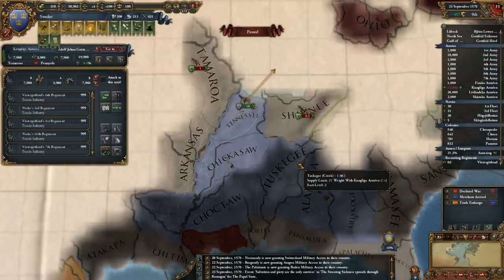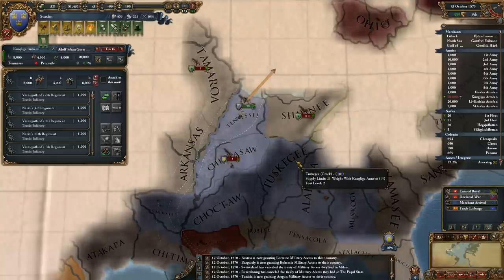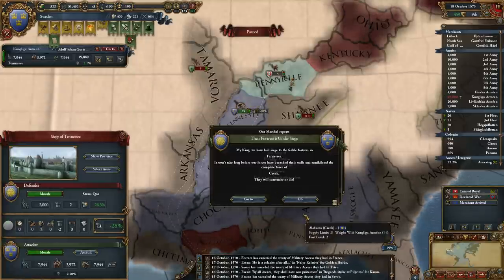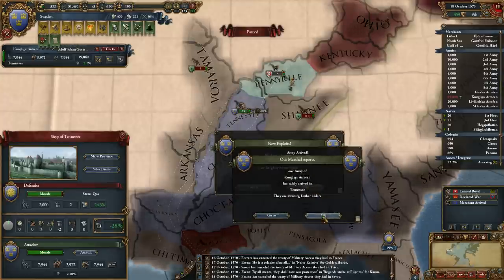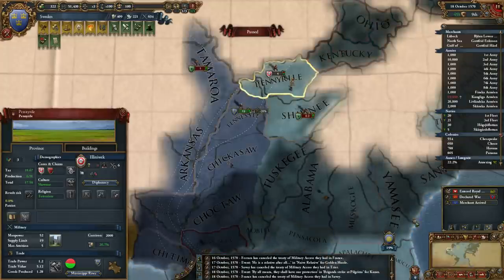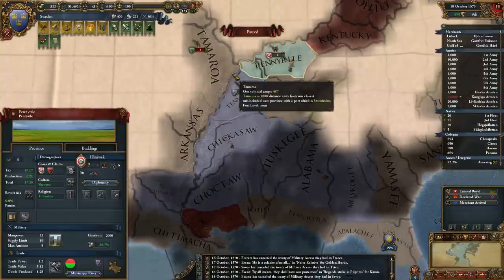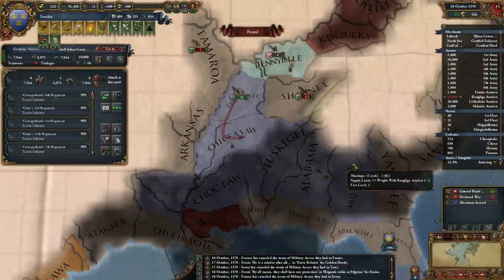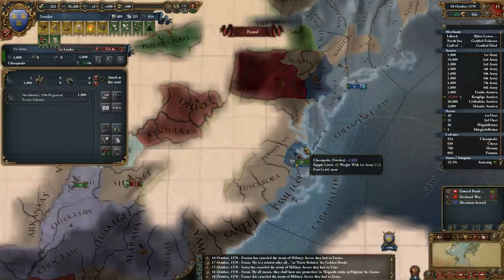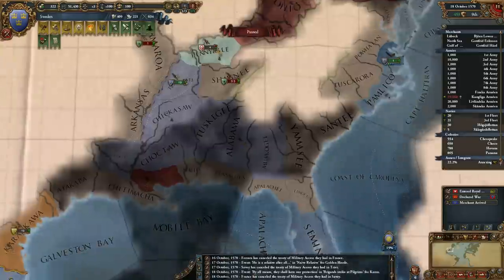What about up here? Army Central Attack on Tennessee. I found a new Colonial Nation up there, but I'm looking for a new Native Nation. They're protecting my colony. I'm getting into a war with these, so I need to be a bit careful.